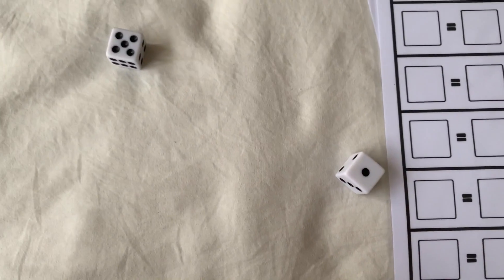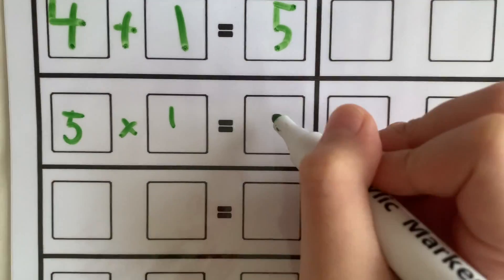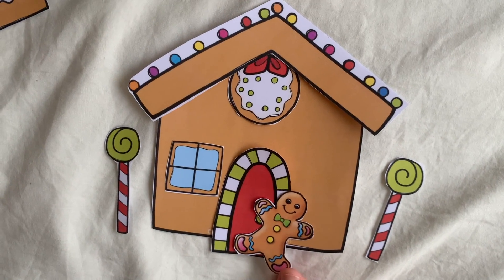Five and one — that's what I was wanting! Five times one equals five. So I can get a gingerbread man. The owner is here and he's looking jolly as ever.